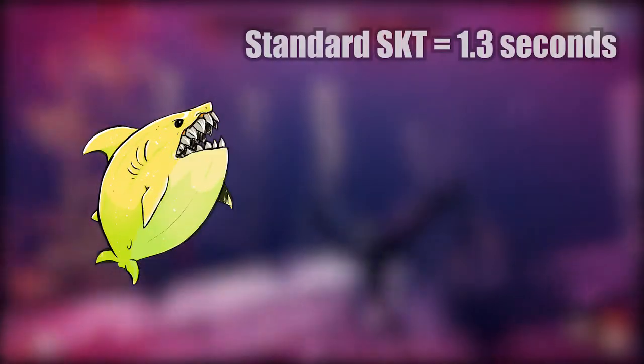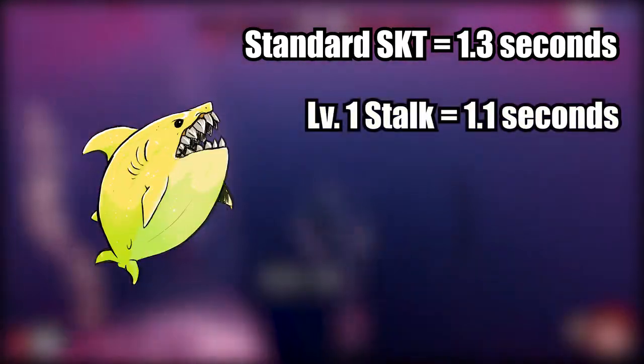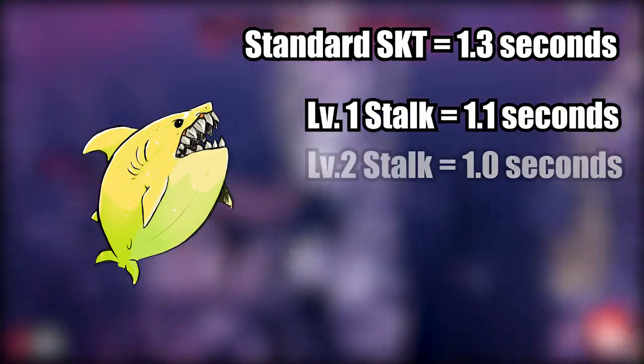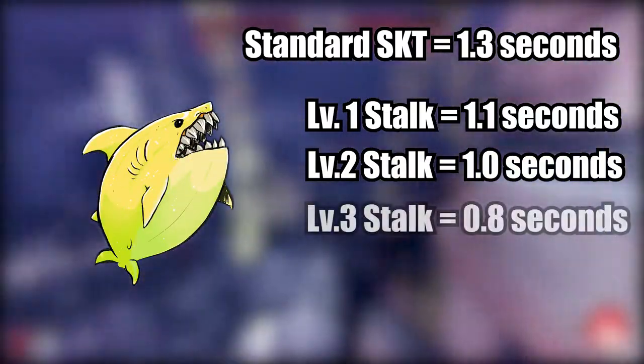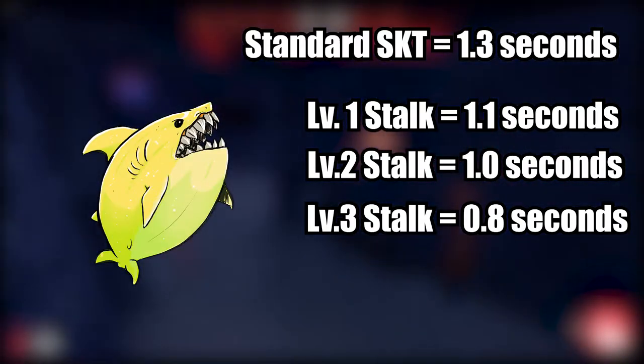Lemon's ability provides a damage buff for what is typically the first lunge out of your cloak. Compared to the standard damage of other sharks, Lemon's SKT improves to 1.1 seconds at level 1 ability, 1.0 at level 2, and finally 0.8 at level 3 — a whole half a second faster than that of the standard thrash damage.